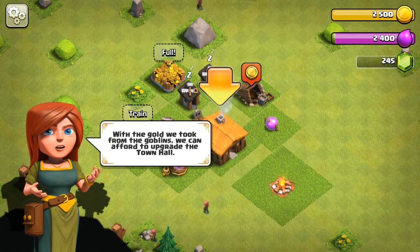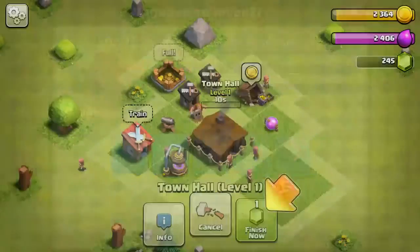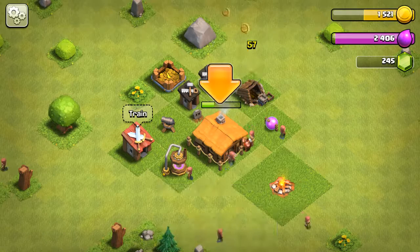The gold we took from the goblins — we can afford to upgrade the town hall. Great. I'm just going to wait for it.